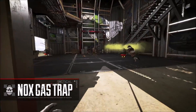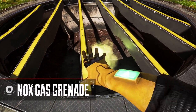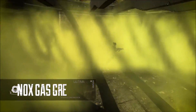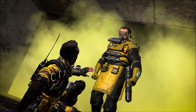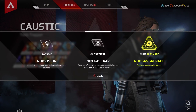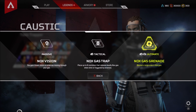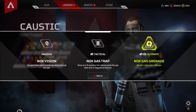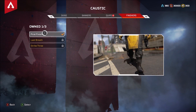Caustic comes with 3 abilities: his passive being the Nox Vision, his tactical being the Nox Gas Trap, and his ultimate being the Nox Gas Grenade. If you are new to Apex Legends, the passive works throughout the course of the game so you don't have to activate it. The tactical is manually activated and recharges every 30 seconds per canister, and the ultimate charges over time.